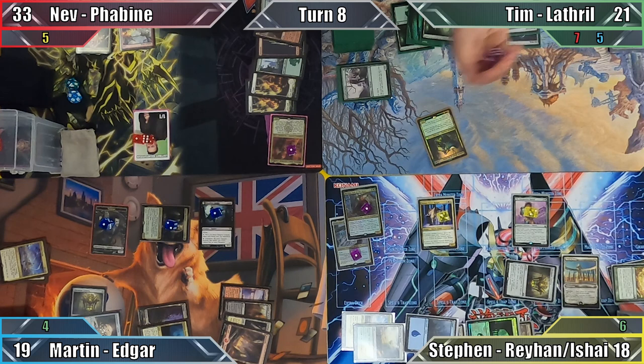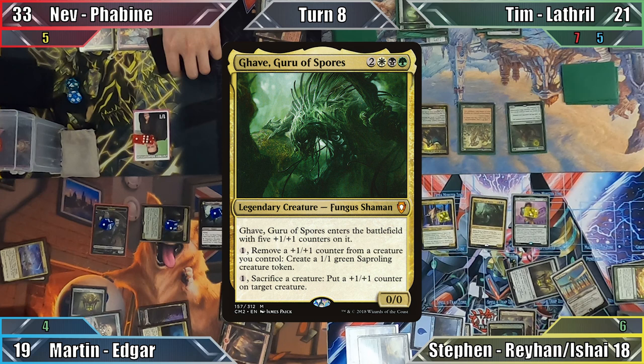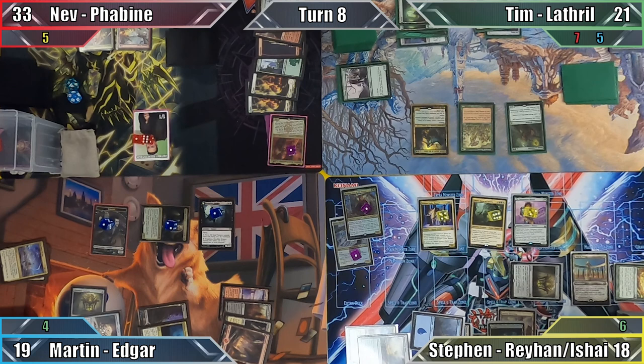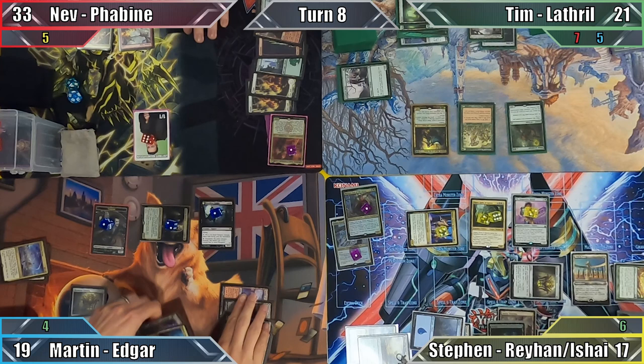Tim once again succeeds on his Mana Crypt trigger and casts Priest of Titania. Next he casts Elvish Archdruid and ends his turn. Steven starts his turn by casting Gabe, Guru of Spores, who ends with eight plus one plus one counters thanks to the combined effects of Pir and Juniper Order Ranger. The Ranger also gains two plus one plus one counters, and Steven moves to combat, where he attacks Nev with the Knight. Nev blocks with a single citizen, taking zero damage and dealing one damage to Steven with Outpost Siege. With four mana open, Steven passes to Martin.